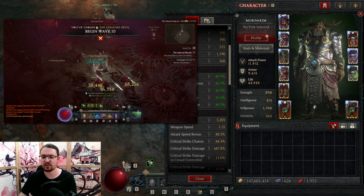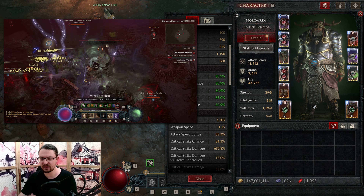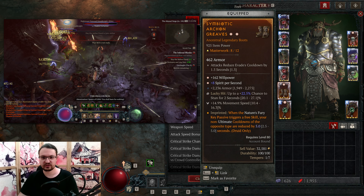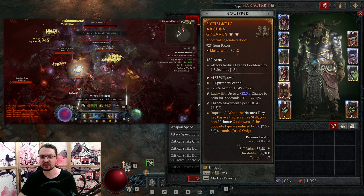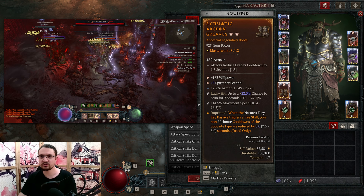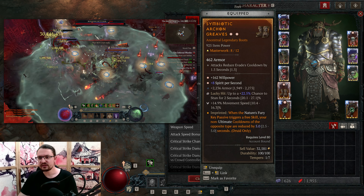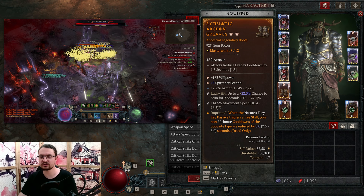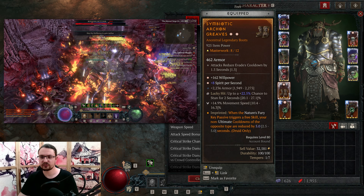We want to reach around 1500 Willpower to really get the best benefit. Then for our boots, we want Symbiotic Aspect on those, along with Willpower, Spirit per Second, and Armor. On the tempers, chance to stun and movement speed, or Dodge Gate — both are great. I personally prefer movement speed because it's available all the time, helps me dodge attacks better, and I like the consistency more.